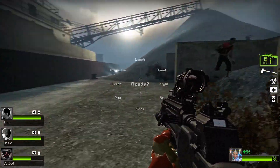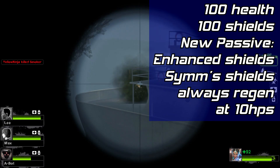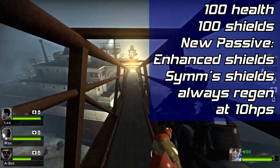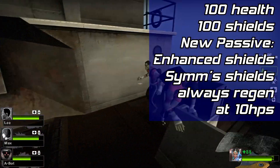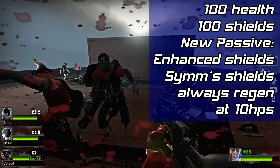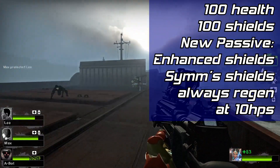Now that I've gone over all the abilities, let me give my reasoning. Starting with keeping Symmetra's HP at 200 and not addressing her hitbox: since Symmetra will have her noodle beam back, it makes sense to keep the hitbox originally designed with it in mind. This is also relevant because Symmetra will now have access to self-healing with her passive and the new healing turrets. The Enhanced Shields will allow Symmetra to remain more active in the fight and require less attention from her other support, and will allow a player to strategically dip in and out of cover to keep her shields topped off, adding another layer of strategy.